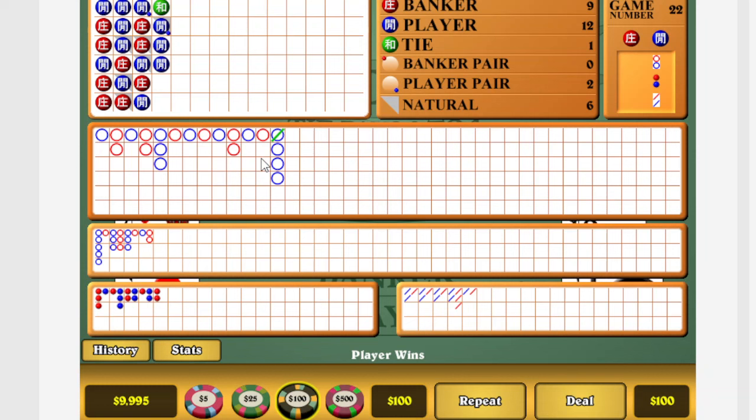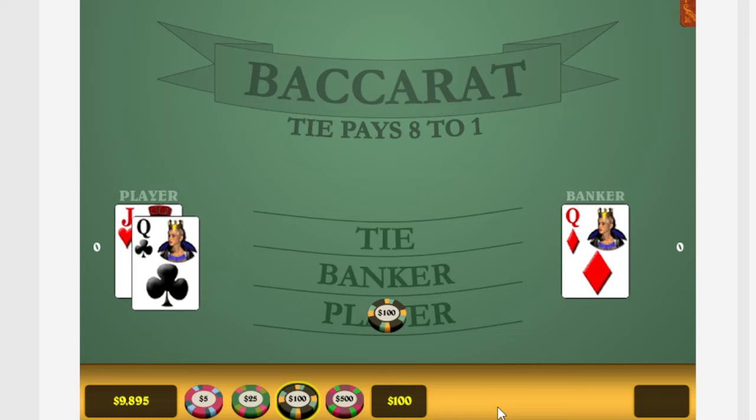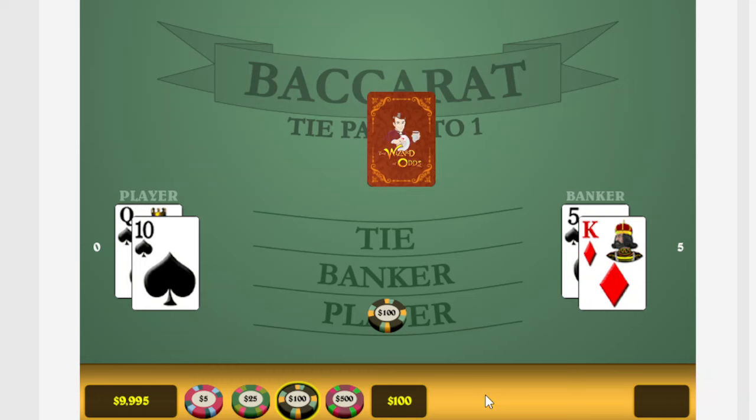We've got another predictable red circle. We're not in the top square, so we go to the last outcome and look to the left — it's empty, above that it's empty — so both squares are empty, that's predictable. We've got a run going, a streak, so we put a bet on player to continue the streak and we get it. We look again — not top square, last outcome, look to the left it's empty, above it it's empty — so we've got a match. We put another unit on player and we lose it.